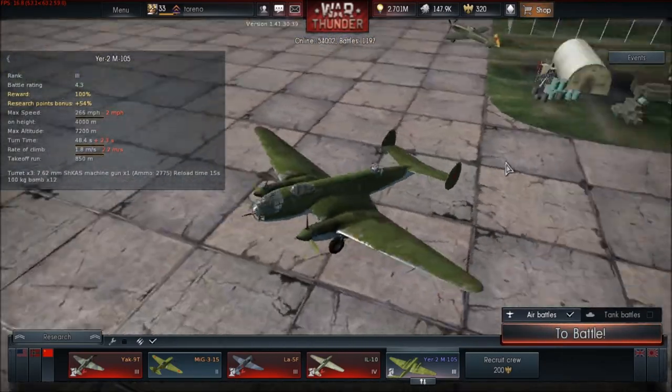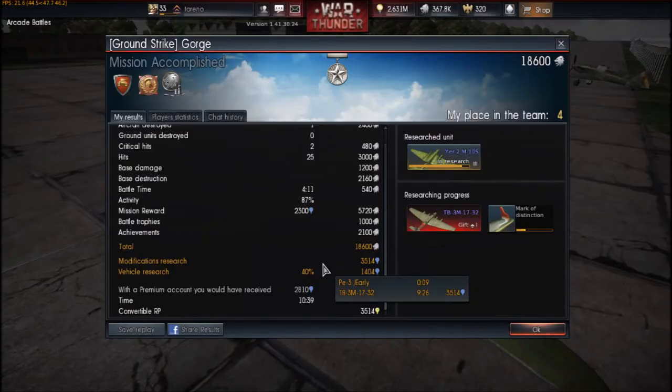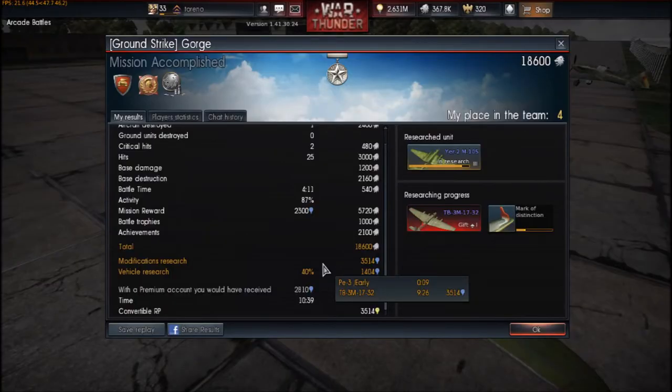Here's the TBM3 showing only 40 percent even though it's a premium aircraft — so definitely be careful of that when taking lower tier premiums to unlock higher tier aircraft.